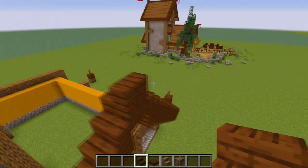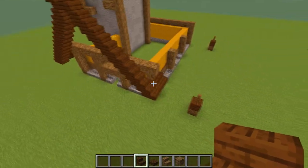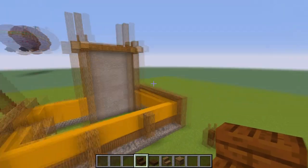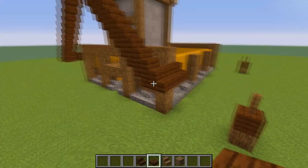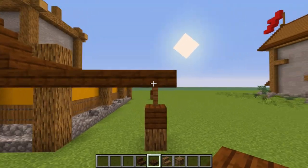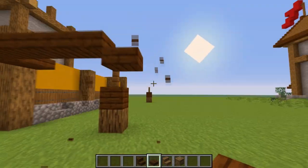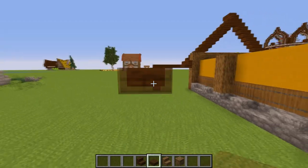When you reach the midpoint just close with upside-down stairs, then place normal stairs from behind and close with upside-down stairs. Do the exact same thing on the other side. From this roof, simply place slabs until you reach the point where the pillar is, then close one block down and connect to the other side.